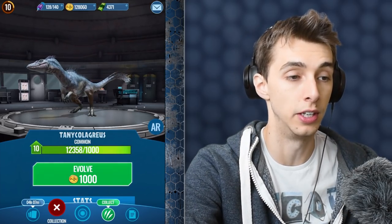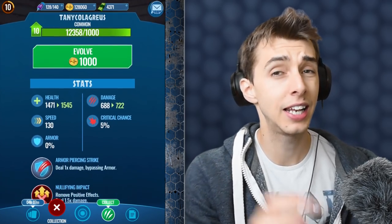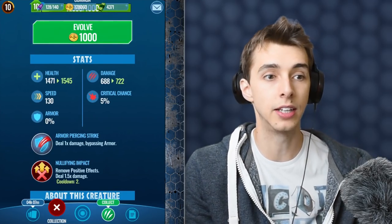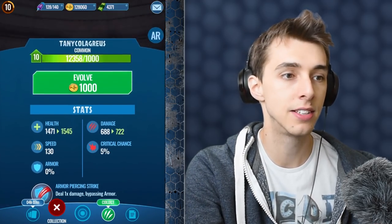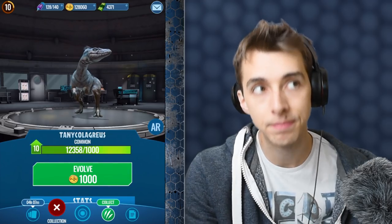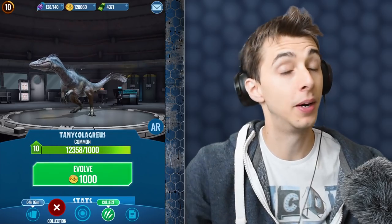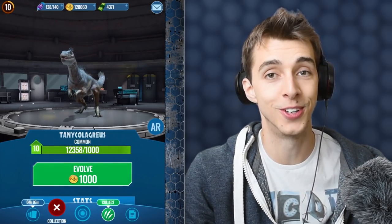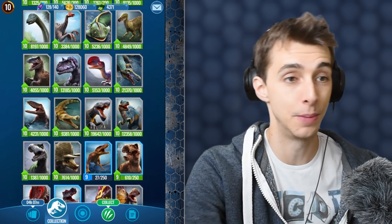Being a legendary doesn't necessarily mean it's a better dinosaur. Take Tanicolagreus, for instance — this is a common, yet it is 130 speed. If you level this thing up to level 20, you're looking at going first and doing amazing damage. It is level 10 and it has 688 attack. I know you think legendaries are really good, but if you level up a common like Tanicolagreus to level 20, it's going to kick your opponents' asses.